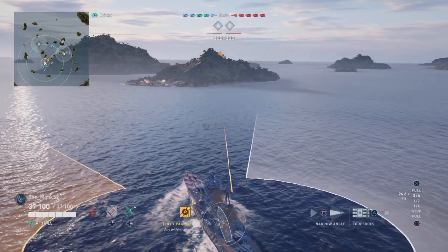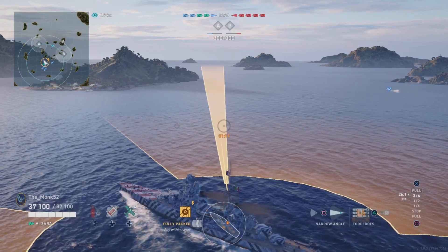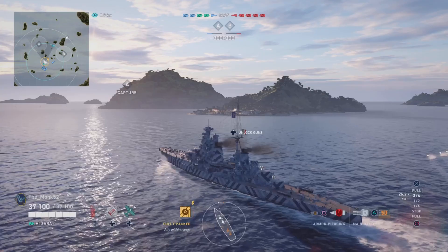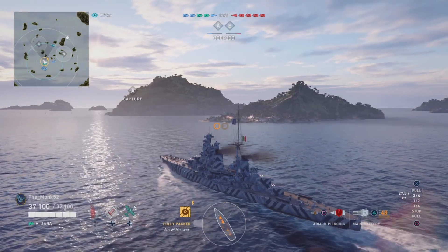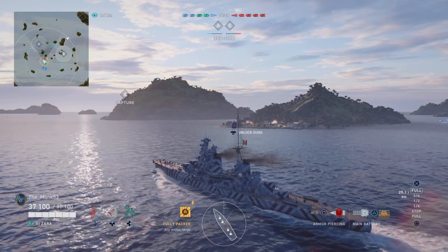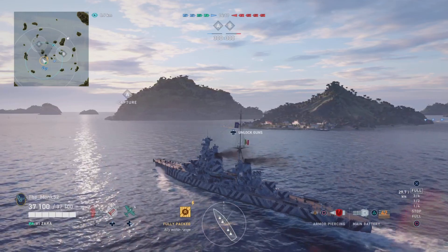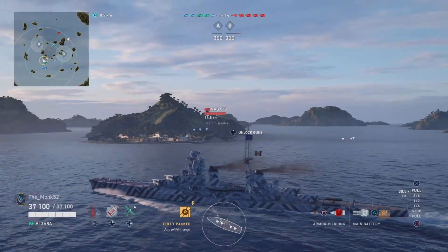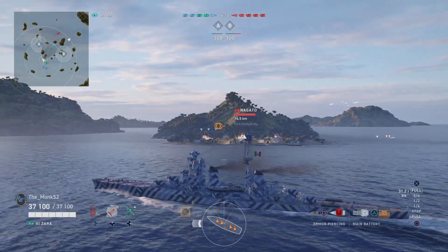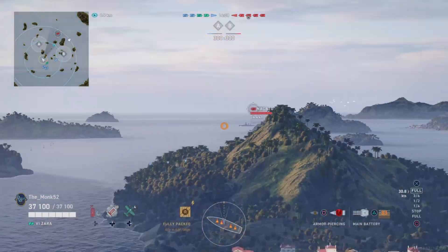The Zara is actually a very good kiting cruiser because of a couple of things. It's got a get-out-of-jail-free exhaust smoke — basically, if you're taking too much fire, you can always use that smoke screen to disengage and go dark. It's pretty stealthy, so you can disengage when you want. It's pretty fast as well.